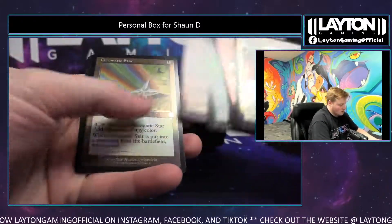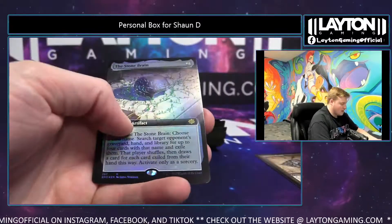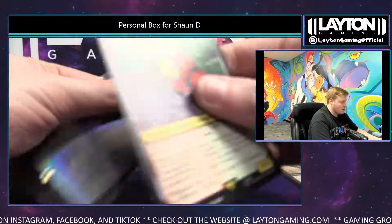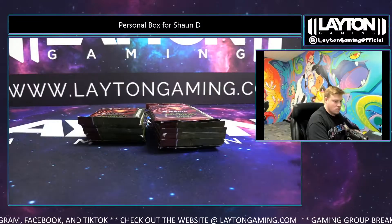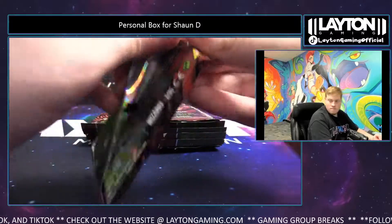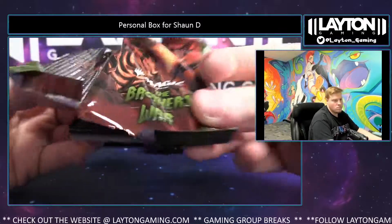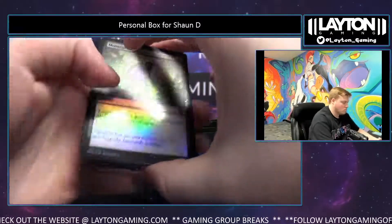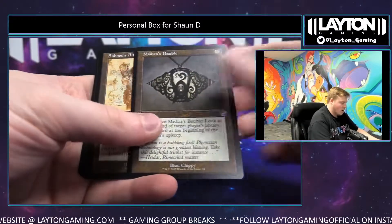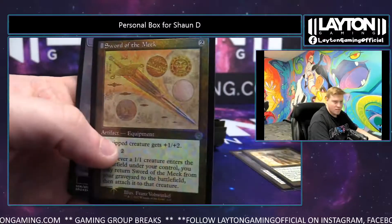Battlefield Forge, Chromatic Star, Bauble, Cloud Key, nice Blaster, and Stonebrain foil extended — good pack. Thanks again, Sean. Eastress Commands, Exhibus, another Bauble, Altar — nice. Cyclonus foil and Sword of the Meek foil retro — nice one.